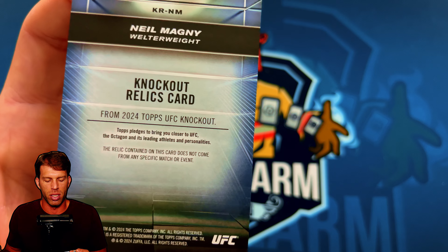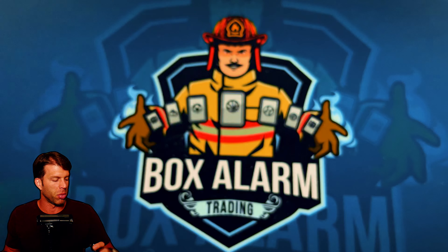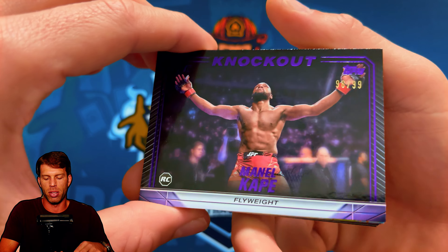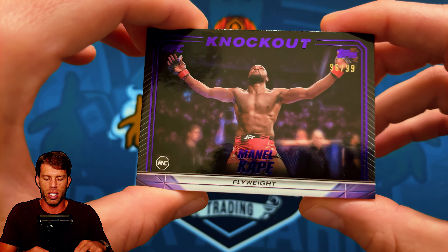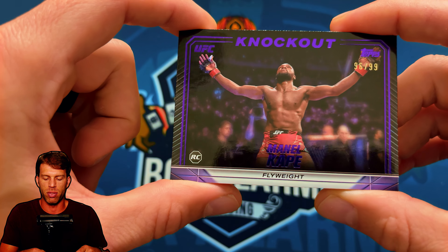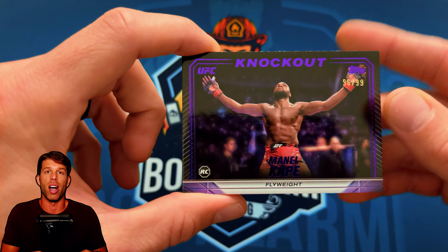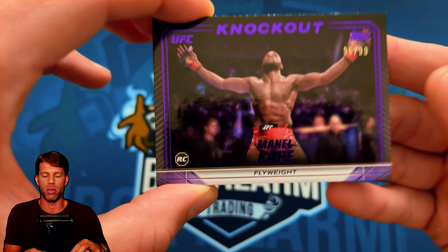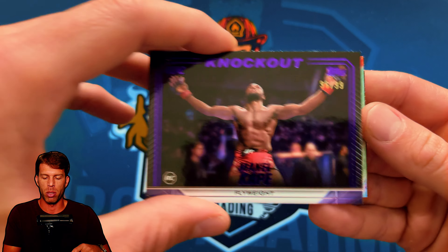Neil Magny on the relic — old man Magny, fighter-worn. Doesn't come from any specific match or event — not too hyped about that. Then Manel Kape rookie numbered /99 — not a bad hit. He did lose his last fight against Muhammad Mokaev but at least he didn't get cut. Muhammad Mokaev got cut after a win — an insane storyline when it happened.